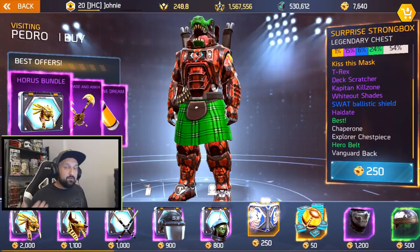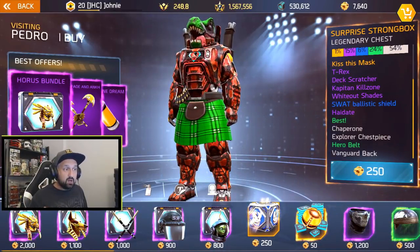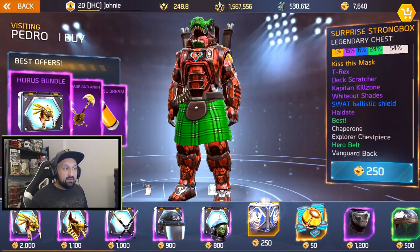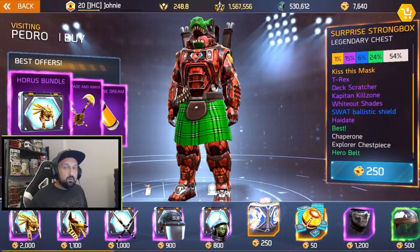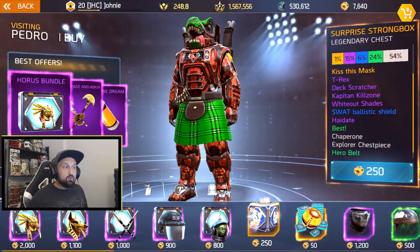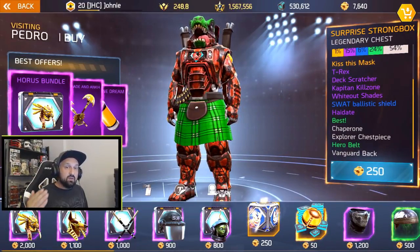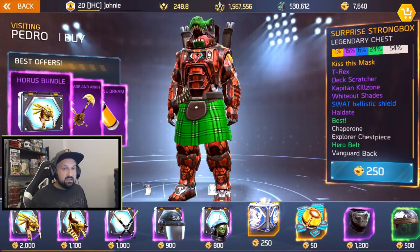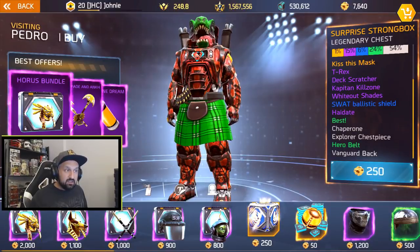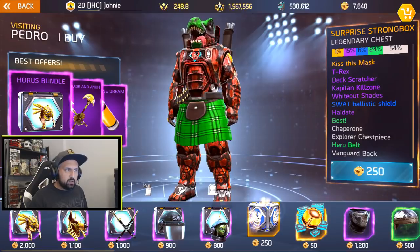But if you get all three uncommons, you cannot get one you already have. The one thing I'm not sure about is if you already have one of these items in your inventory from outside the box — maybe you can get it once but I'm not sure. However, once you get one, you won't get it again until you've gotten all the different ones. There are a total of 12 items in the box.